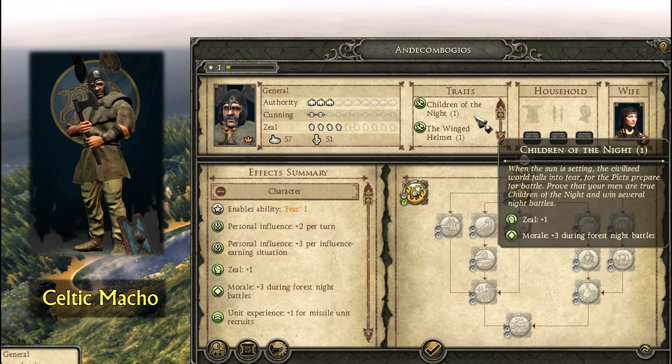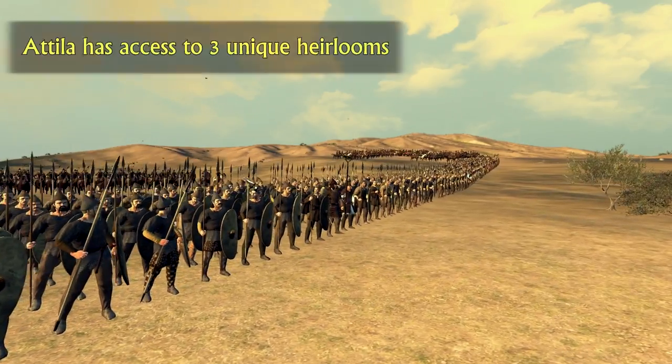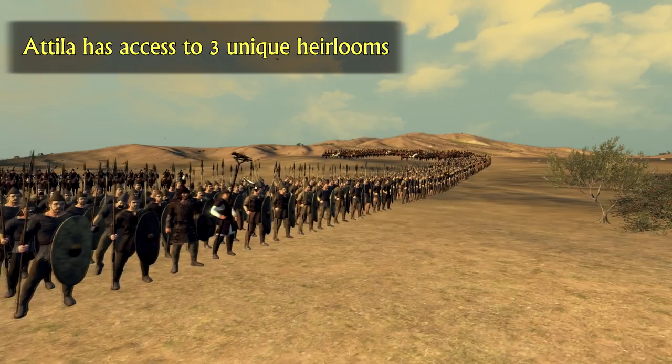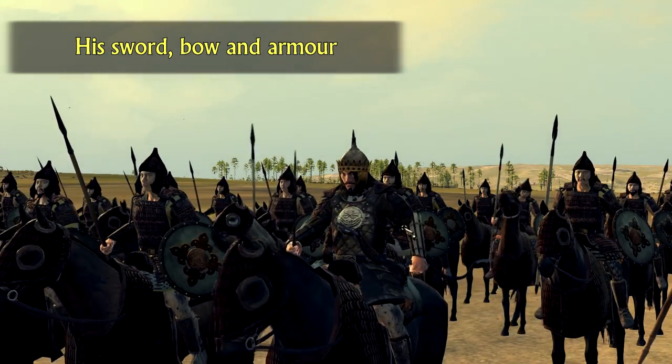These traits are completely unique and only available to the Suebi. Each faction has their own unique trait and heirloom. Baram of the Sassanids gets Overlord as a trait, giving him plus 1 zeal and morale bonuses against Romans and Eastern peoples, and the Immortal Bodyguard heirloom gives him plus 1 authority and 5 morale. The Pictish leader gets Children of the Night, giving him plus 1 zeal and bonuses for night battles, and his heirloom is his winged helmet providing more morale and personal influence. Almost all factions have 1 trait and 1 heirloom, but Attila from the Huns gets 3 heirlooms — his sword, his bow, and his armor are all unique.